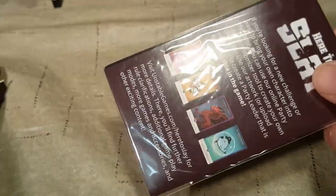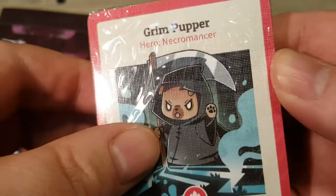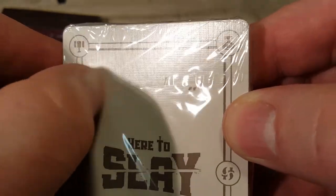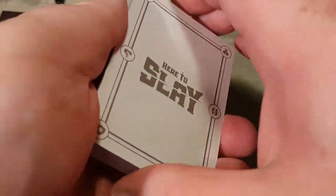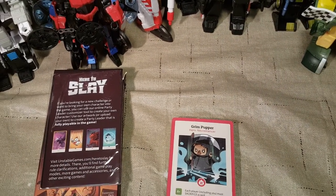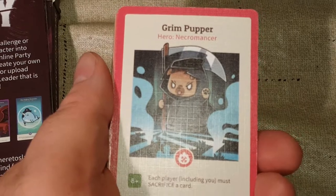These are still in their plastic, so I'm gonna have to get them out. Let's look at these cards first and then we'll look at the big cards. I can't find the little tear thing — I can't tell where it is. Okay, we'll look at the game cards first. I need to adjust the camera a little because I did not plan ahead as usual, and there we go.